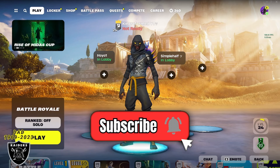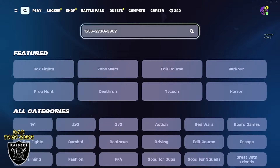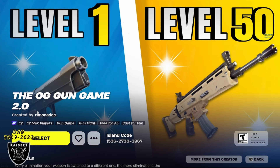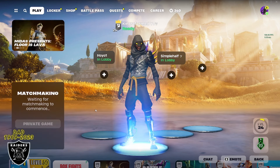Subscribe with notifications turned on. To get the XP today, open your game library and paste in the code 1536-2730-3967. If you type that in correctly, press enter and you should see OG Gun Game 2.0. Open that up, and if you see the purple XP sticker on the bottom left, the map is still active. Press select, make sure it's set to a private game if you want the XP to work, and then jump right in.